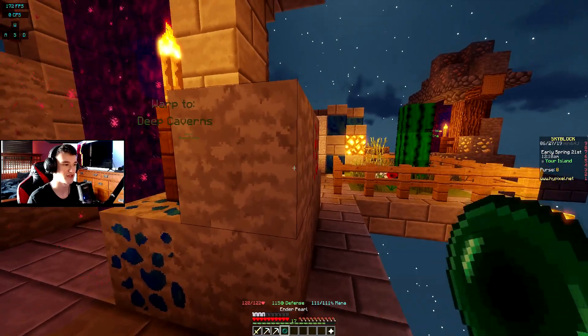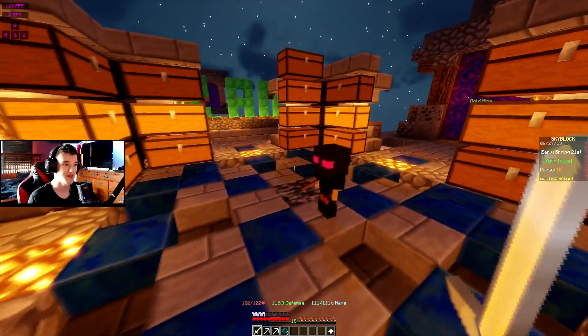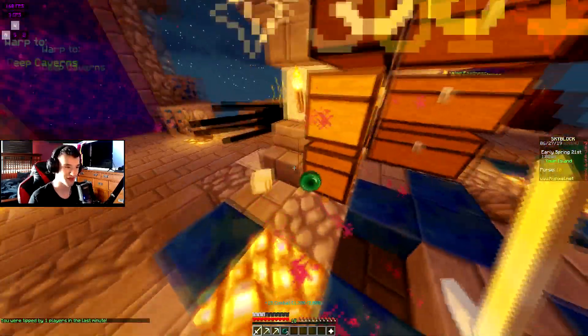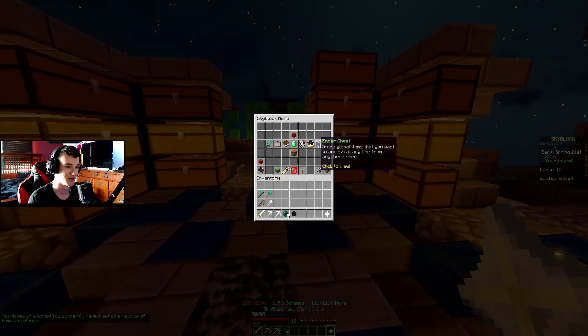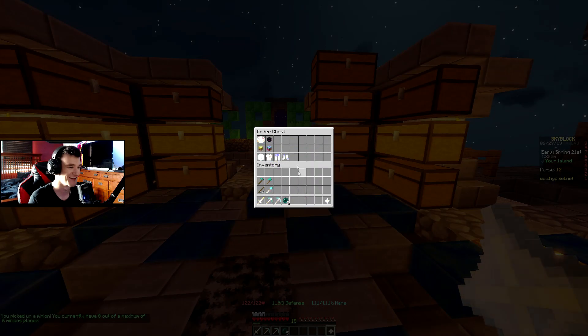You can basically make a big room or platform, put this minion in there, and it'll spawn and kill endermen and collect all the ender pearls for you. It's just a really easy way to get infinite ender pearls. Everybody's asking for them in the hub for their minions and everything. I'm going to pick it up because I don't obviously want it in the middle of my island and I don't need ender pearls right now.